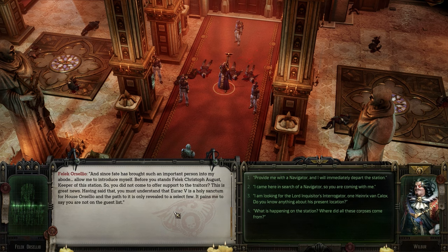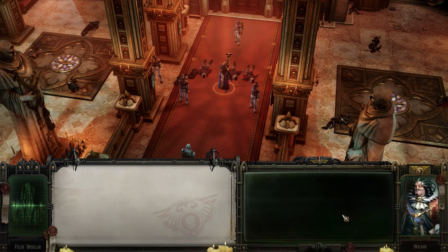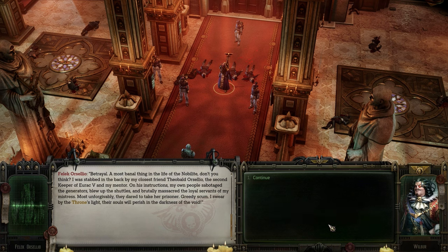So you did not come to offer support to the traitors - this is great news. You must understand that Eurac-5 is a holy sanctum for House Orselio, and the path to it is only revealed to a select few. I came here in search of a navigator. Betrayal - a most banal thing in the life of the Nobleite. I was stabbed in the back by my closest friend, Theobald Orselios, the second keeper of Eurac-5, and my mentor.